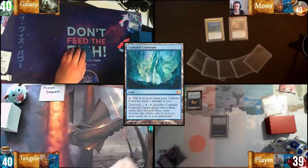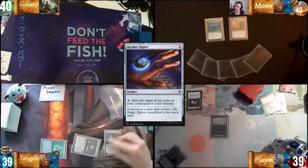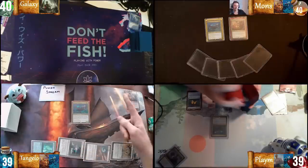Draw. I'm going to go with the Cephalid Colosseum, casting Sol Ring, tapping Sol Ring for an Arcane Signet, cast a Chrome Mox imprinting Noxious Revival, and then tap two and cast Thrasius, passing the turn.